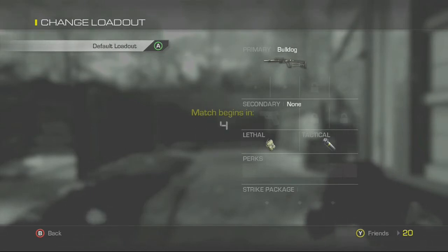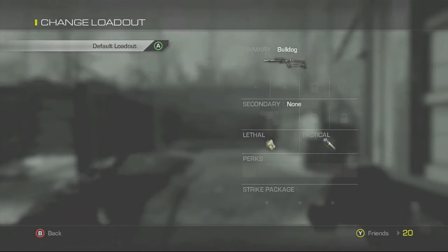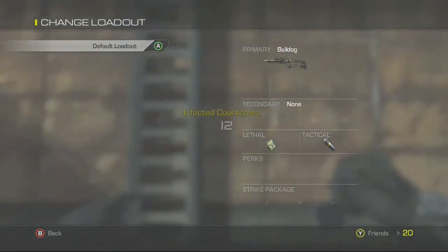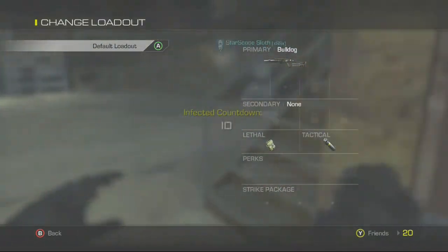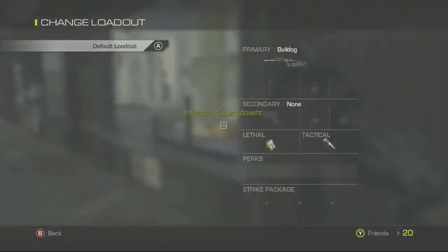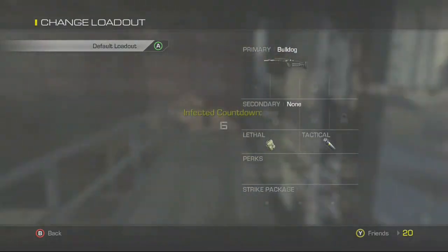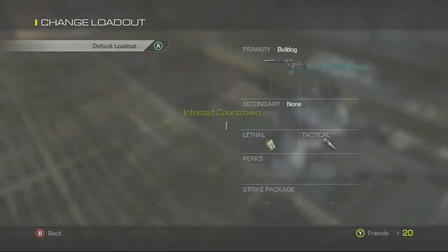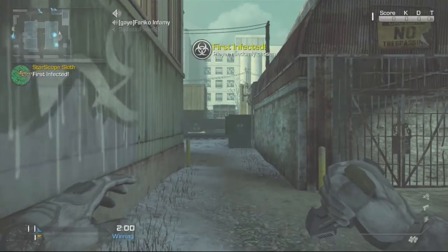I don't want to die. This is a strategy you can use too: if you don't want to be first infected, wait for the infected countdown to go to zero and let somebody get infected, then hop into the game and you won't be first infected no matter what. It's kind of risky — we can't get to the spot right away — but it can save us a lot of time.